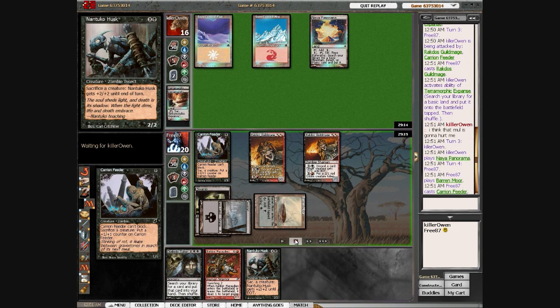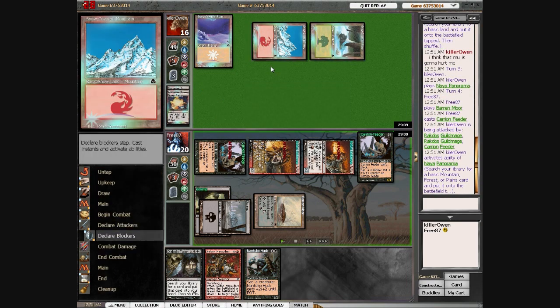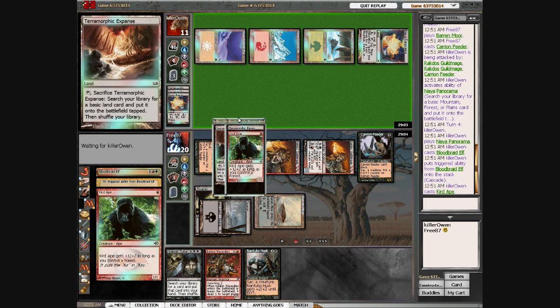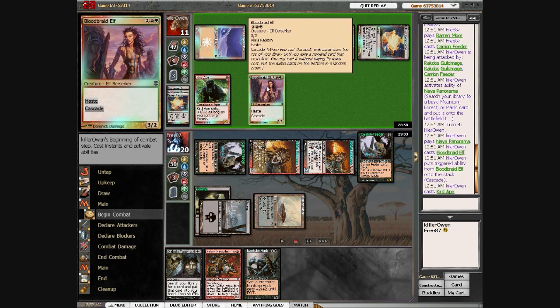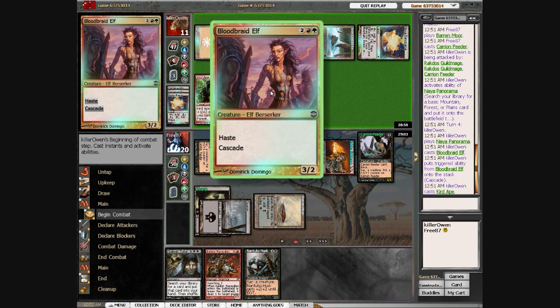Here I decide not to cycle the Barren Moor because I want to be sure I can play Nantuko Husk next turn. He has no play, so he gets more damage from the beats. Here we see one of the main cards in this deck — Bloodbraid Elf. I'll show you that after the cascade ends. It's just an incredibly strong card: it lets you catch up if you're behind in card advantage because it's a 2-for-1. It hits almost everything in his deck except other Bloodbraid Elves, and misses on enchantments if he has no creature out. It's a 3/2 haste that can get you another spell — a 2-for-1. And he gets Curd Ape, which is a 2/3 since he has a Forest.